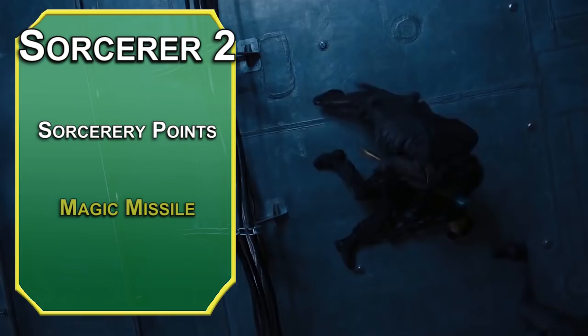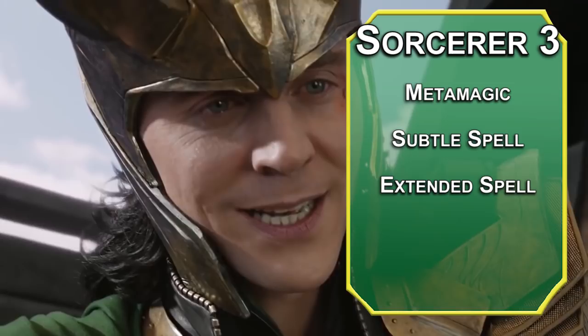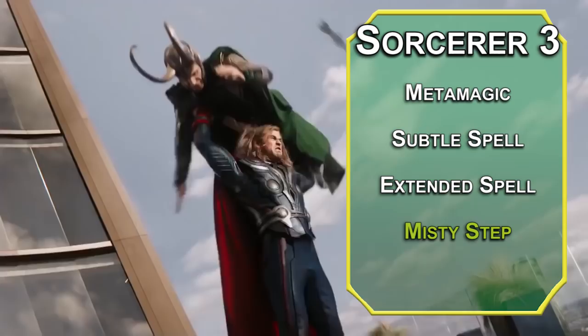Third-level sorcerers get Metamagic, letting you spend sorcery points to augment your spells. Subtle Spell lets you cast without verbal or somatic components. Extended Spell doubles the spell's duration so your illusions stay up longer. For your spell, Misty Step lets you teleport up to 30 feet as a bonus action. You also get Hold Person from your Giant Soul, forcing a Wisdom save on a humanoid — if they fail, they're paralyzed for up to a minute depending on concentration, with save re-rolls at the end of their turns.